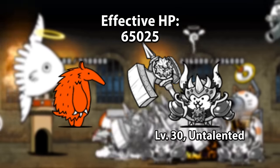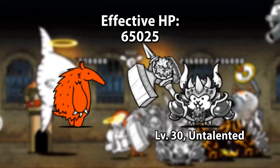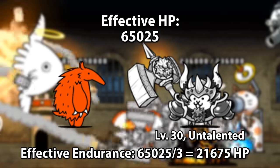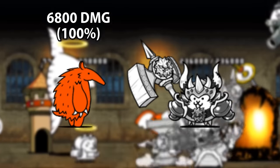This sounds good, but when endurance is taken into account, Maximum can only take 21,675 red damage before being knocked back. Professor A at 100% does 6,800 damage.